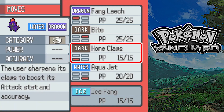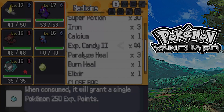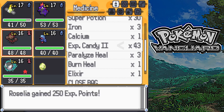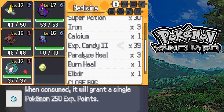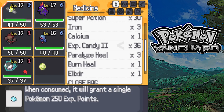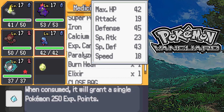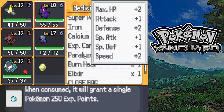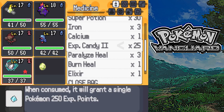Croconaut wants to learn Ice Fang. We'll get rid of Fang Leech - it's quite a weak move really. Everyone should start levelling up now. We've actually got so many - I didn't realise we got that many. We can just get everyone to level 18, that's a pretty good start. Swablu takes up so much XP.